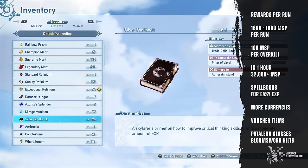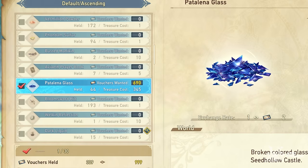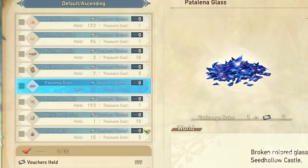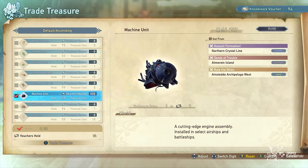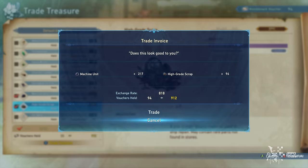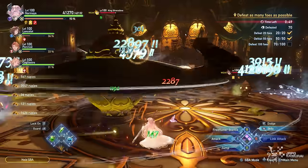You will also be getting a lot of other materials such as glittering stones, merits, and fortitude crystals. What I want to focus on are Palatina Glass and Bloom Sword Hilts — since you have a lot of surplus of these items, you can easily exchange them for knick-knack vouchers for your transmutation needs. Although I find Assault Formation provides faster vouchers, on the other hand, Curio drops here as well, so let's hope we get more elemental sigils in the process.